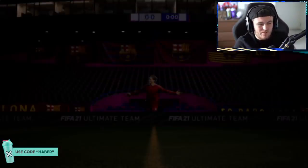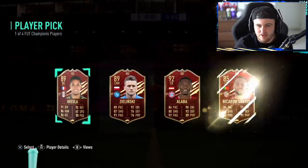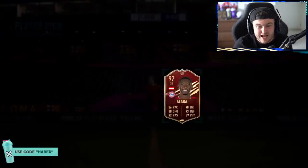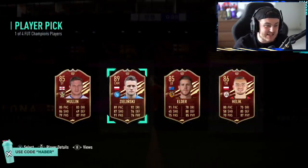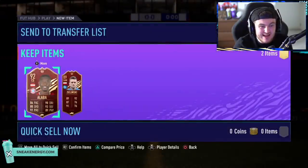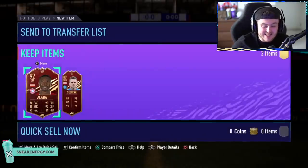Gold One red player picks now - only two of them. Can we get a big win? Oh, Alaba! No way. What a win in the first player pick - David Alaba from Gold One! Let's go. Second player pick is going to be Zielinski. That is absolutely sensational. David Alaba - that is such a big win, man.